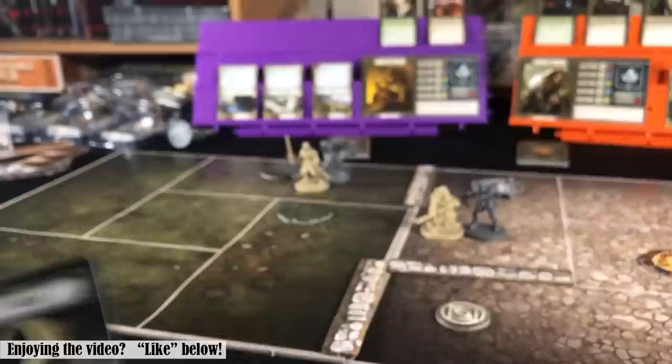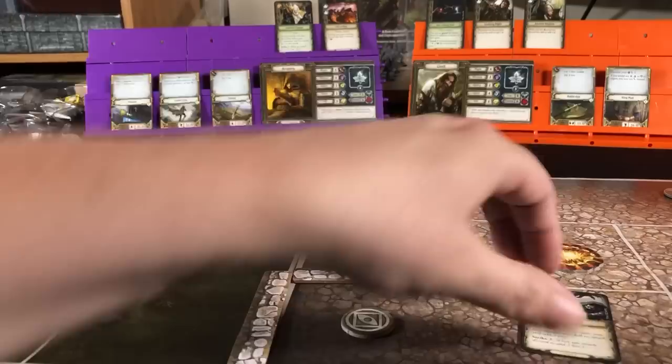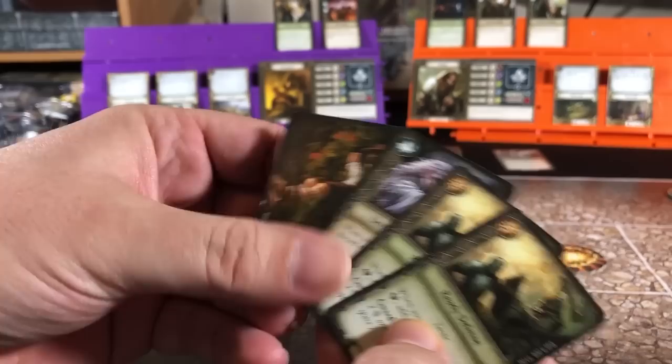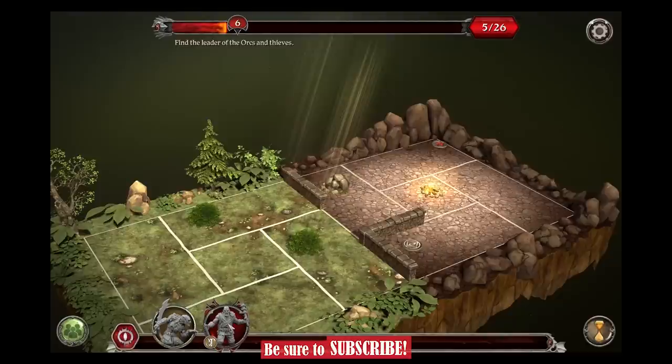On this turn we will start with Gimli using his Restless Axe ability — at the start of the turn we're basically going to get a free attack that will do two additional hits. So four cards for his might check. We've got two successes, which will get us six hits from our battle axe plus another two for the Restless Axe. And because of his ability, we will put this back on top of our deck. Total of eight hits, which will take this ruffian down.